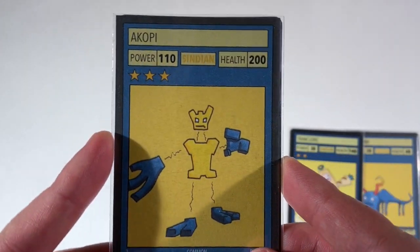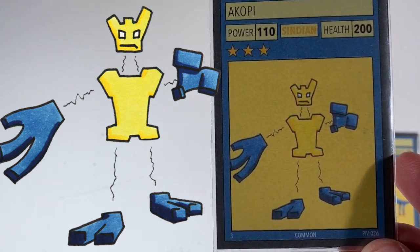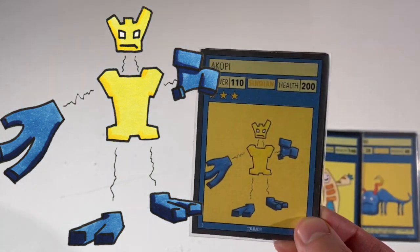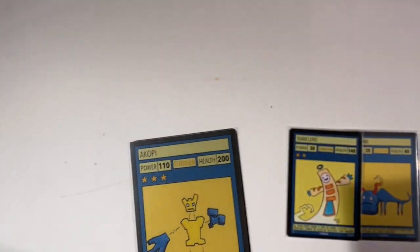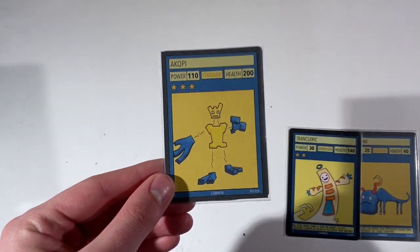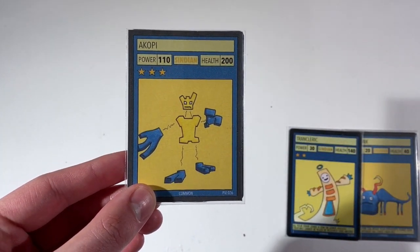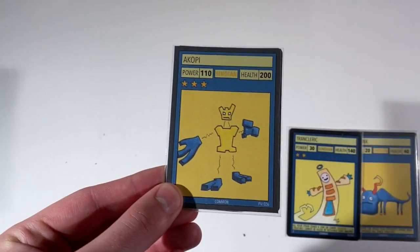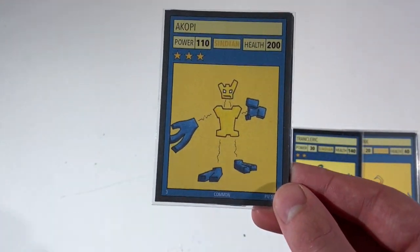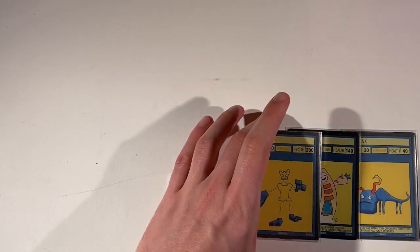Next up we have a card that's quite plain but actually quite a big achievement for me. This is Akopi, who's only got 110 power, 200 health and three stars with no ability. Now that I've made this guy it means I have a creature from all seven planets with a one star, two star, three star, four star, and five or six star creature that has no ability from every planet. I think it's important to have no ability creatures in the game because it keeps the game nice and simple for new players and stops you being overwhelmed by card tech. So very pleased with Akopi and he definitely deserves a place in Set 4.